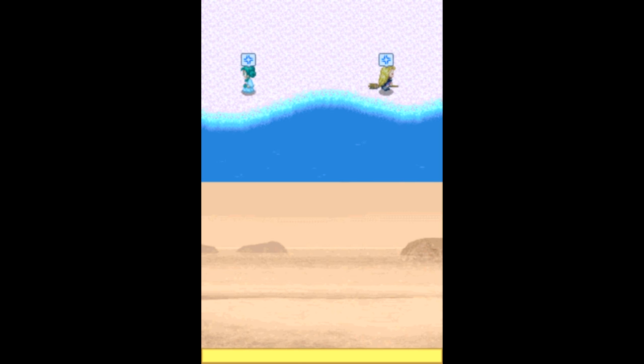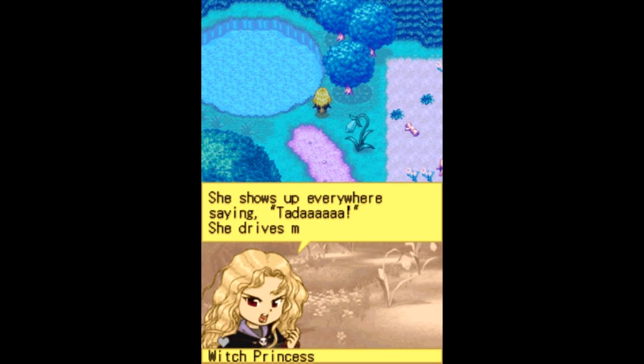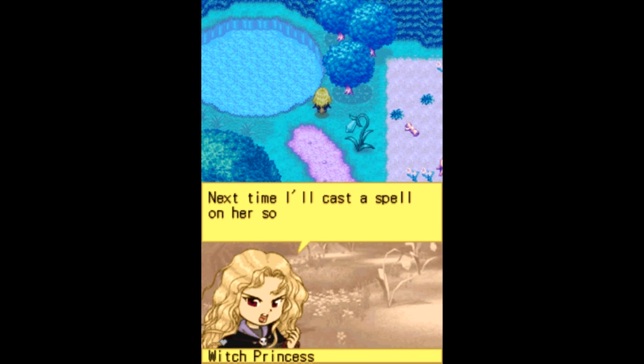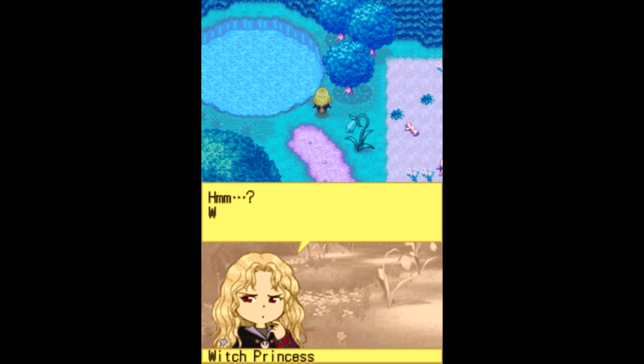They're fighting over something — I forgot what they're fighting over. Okay, so there's the Harvest Goddess, which we all love, and that's the Witch Princess. Nobody loves the Witch Princess unfortunately, and I think she's fed up with that. The Harvest Goddess is always so annoying — she shows up everywhere saying 'ta-da!' The Witch Princess says: 'Next time I'll cast a spell on her so that she can't say tada anymore.'